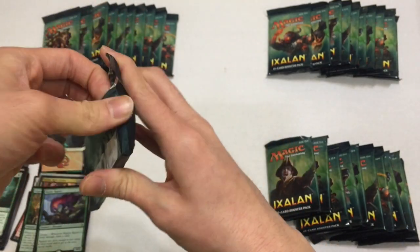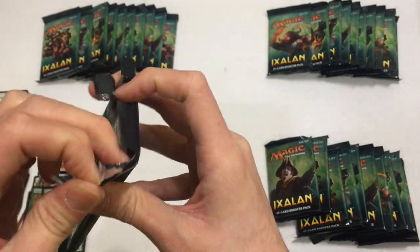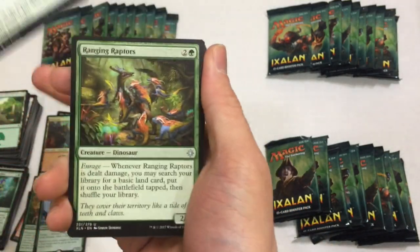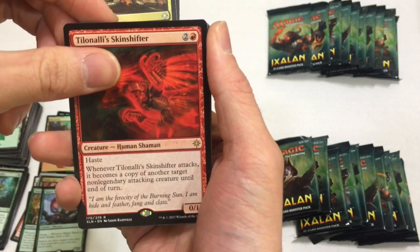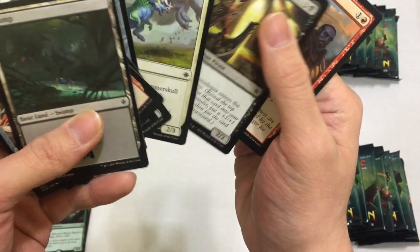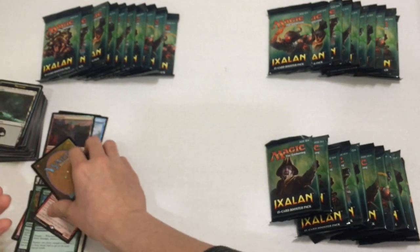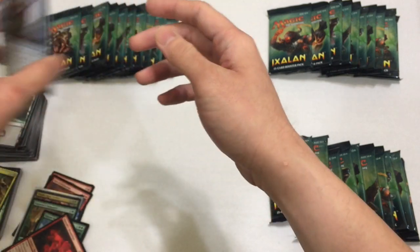Last pack of this fat pack, guys. We got some really good stuff - can't even complain. And to think I have 30 more packs to go through, that is just incredible. Next pack: Verdant Rebirth, Ranging Raptors, Call to Feast, and we have a Tishana's Wayfinder. Falsehood Buckling - didn't this come out in something else? So we have our rare, and our uncommons. Let's quickly review our rares and mythics.